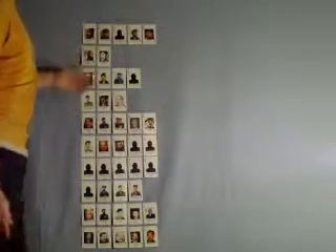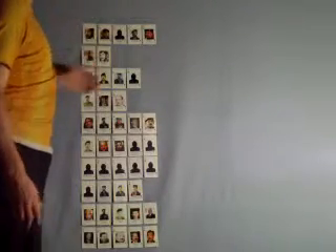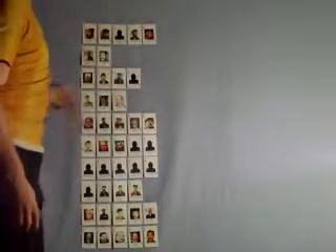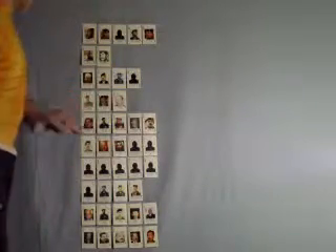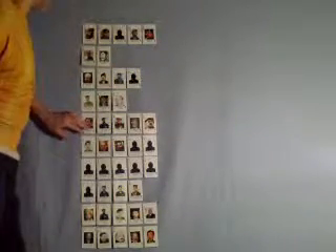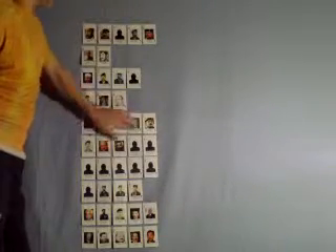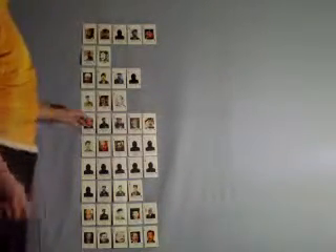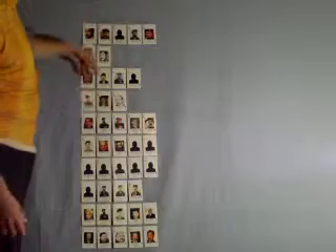Your third hand is two pair — this happens to be an 8 and a 7. Your fourth hand is three of a kind — this just happens to be 5, 5, and 5. Your fifth hand is a straight — this just happens to be 6, 7, 8, 9, 10. And you notice they're not in suits; it's just a plain straight, and of course that beats all the previous hands.